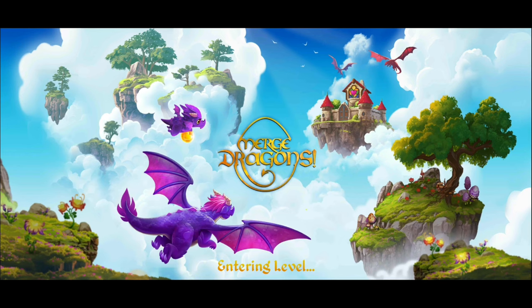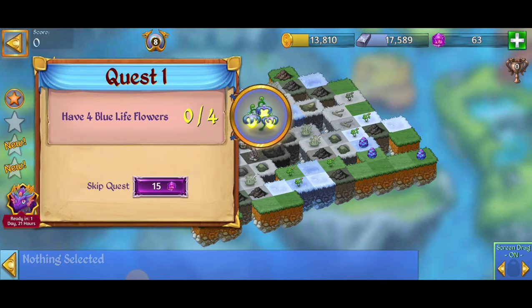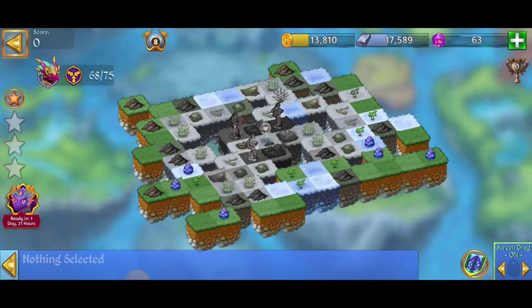What's up everybody? This is Toasty Gamer Boutique. We're here playing Merge Dragons and we're going for the first one of Drake's Ascent 7. For this level, we're going to have to restore a guy's statue, have four of the blue life flowers, create a Moon's Precipice, and also heal all the land. Let's get this started.